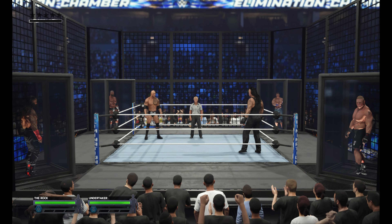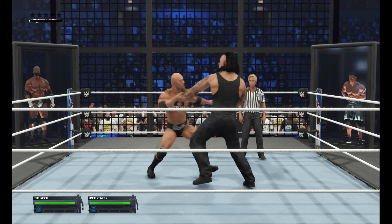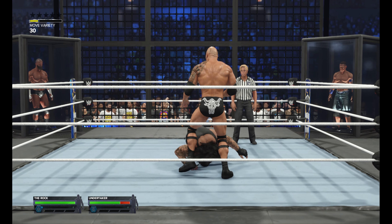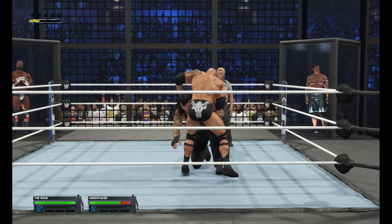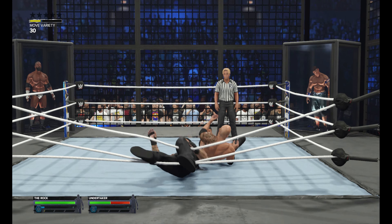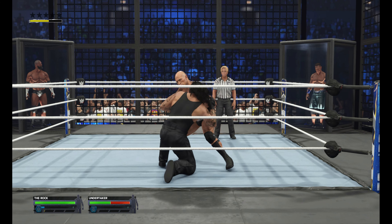As we get our first look at the structure — the Elimination Chamber — competitors looking on, waiting to be unlocked from their pods. Let's take the opportunity again to let you know how this match works. We have these superstars starting this match off, but at certain time intervals, a new competitor will be released from their pods. You can be eliminated via pinfall or submission. Last one standing is the victor.